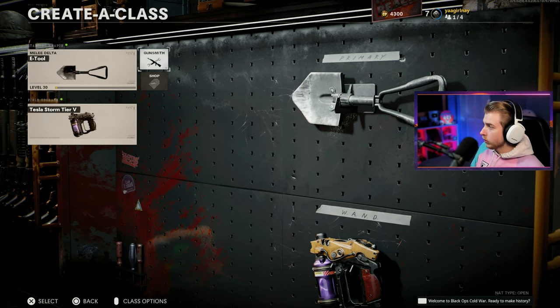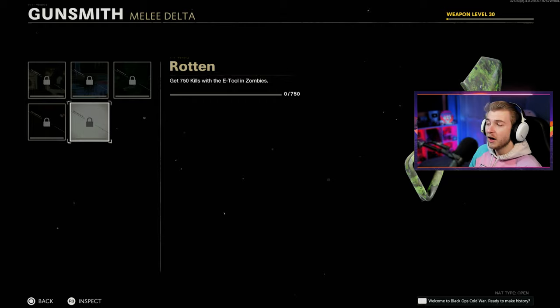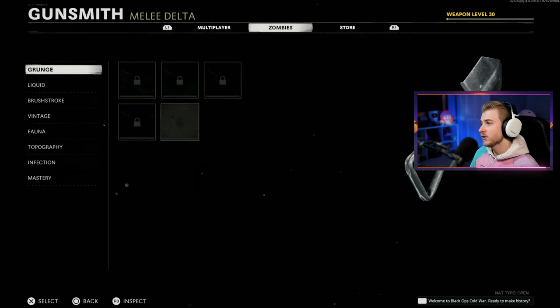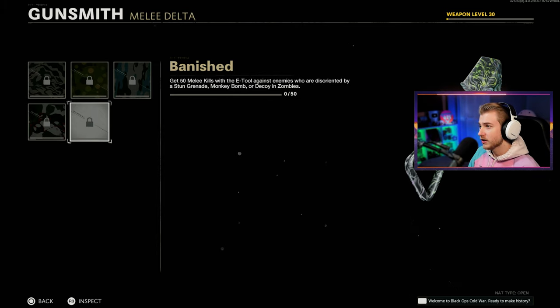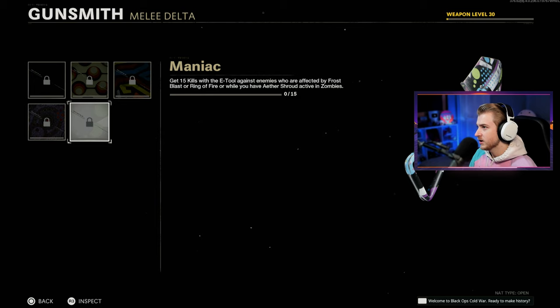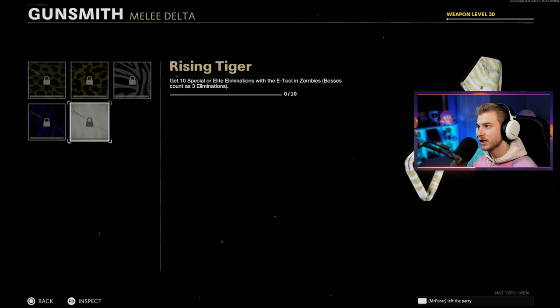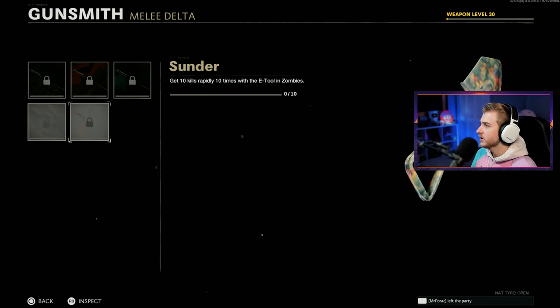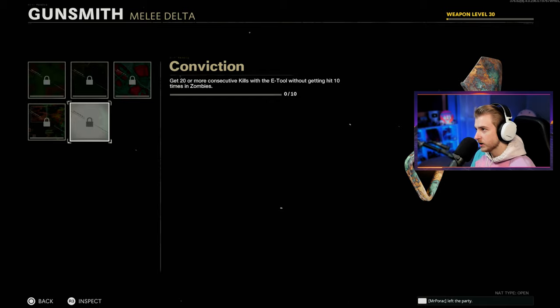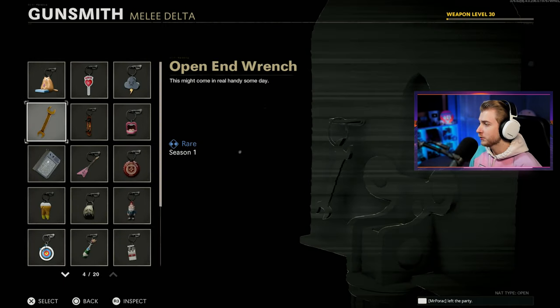We got our e-tool right here. I'll be using Tesla Storm as our field upgrade. Let's go over the camos so I don't forget. We have 750 kills to get - 750 melee kills with the e-tool while enemies are stunned or disoriented by stuns, monkey bombs, or decoys. Then 750 kills while it's pack-a-punch. 15 kills against enemies affected by frost blast, ring of fire, or while in aether shroud. We need 10 special or elite kills, 10 rapid kills 10 times, and 20 consecutive kills without getting hit.